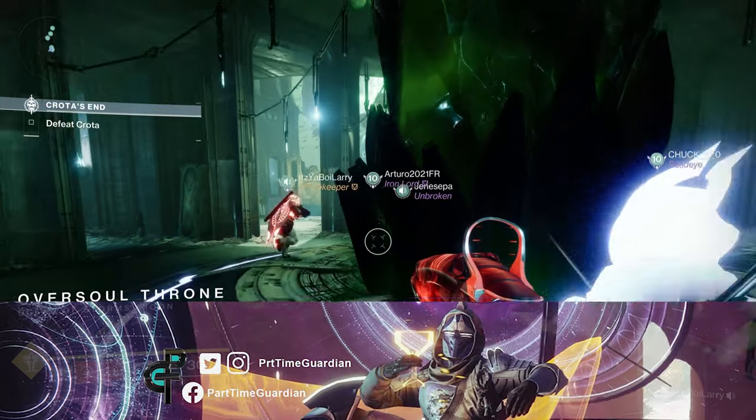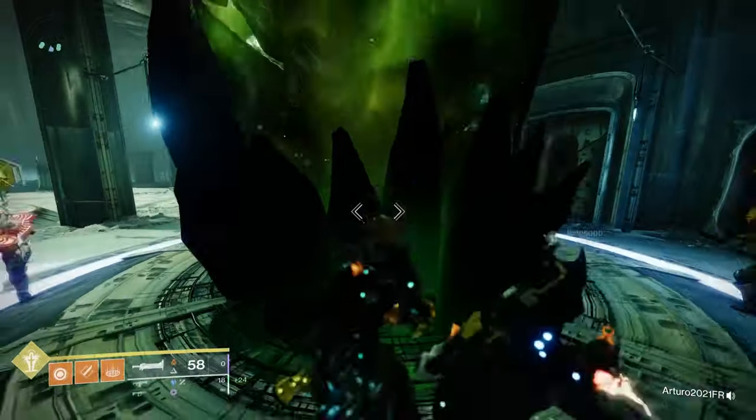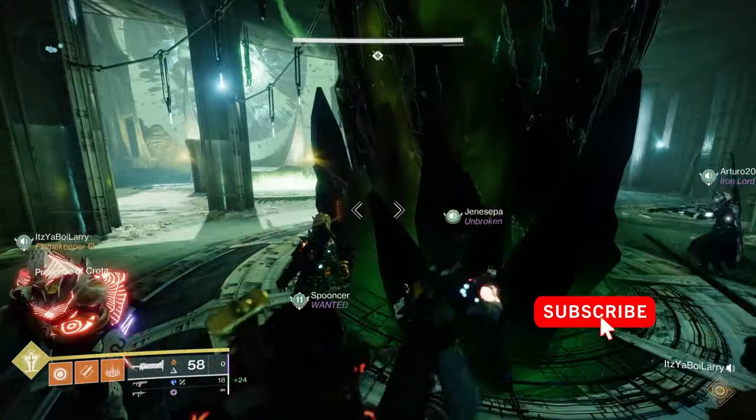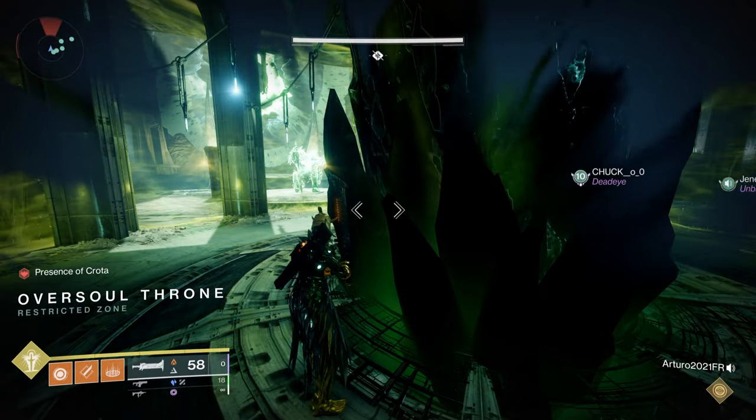So you've completed your route and you're now at Crota. Crota is going to be one of the biggest challenges you face in pretty much any raid in Destiny, but it is achievable. At the very beginning you're going to find yourself in a center room where everyone has to get right next to this crystal to spawn in Crota.